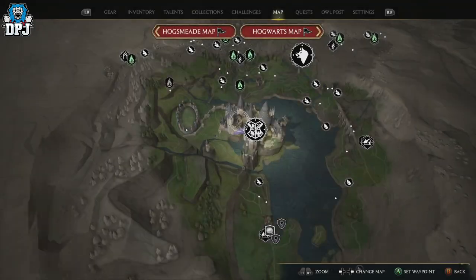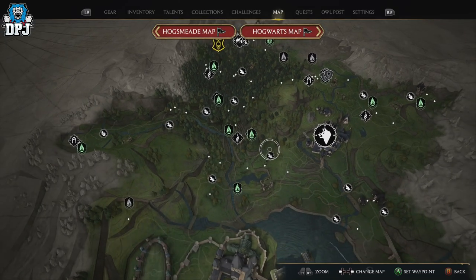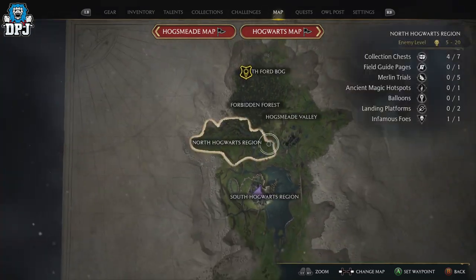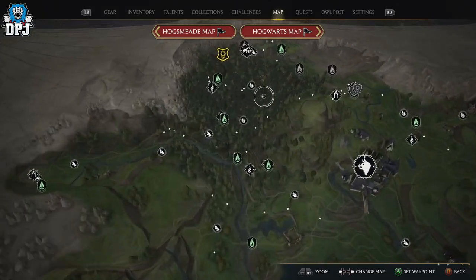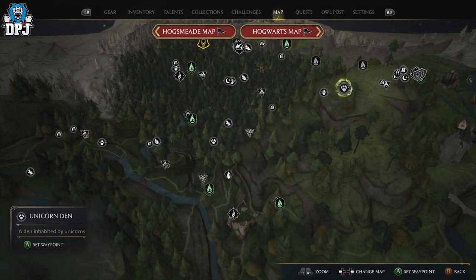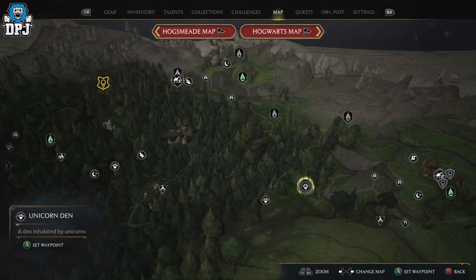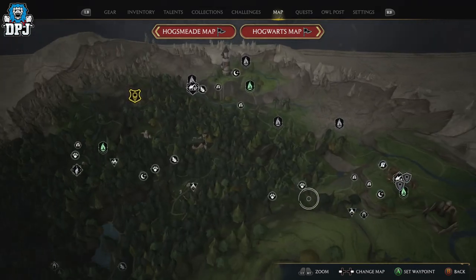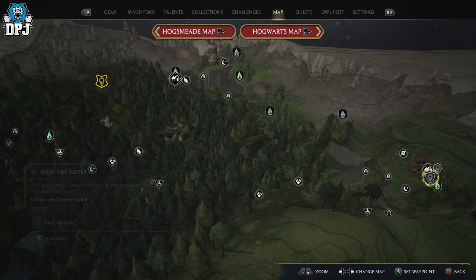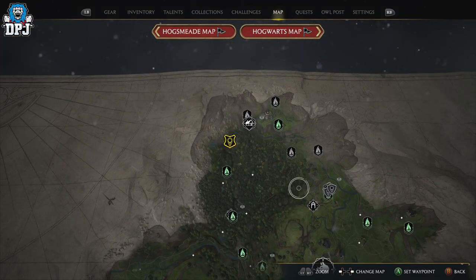There's a den hidden within the Forbidden Forest which is where we need to go. You'll have to actually travel there to see it - it won't be on your map if you haven't been here already. You can see the Forbidden Forest right here on the map. It's right by the mountain down here. The closest Floo Flame for me is Upper Hogsfield.